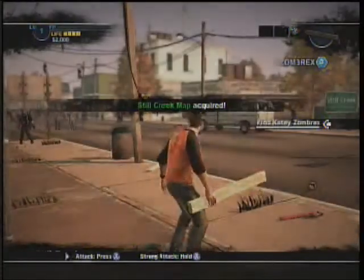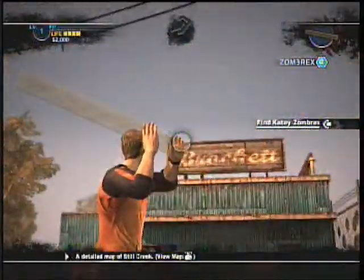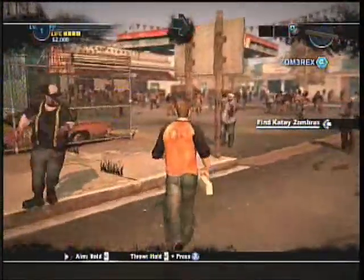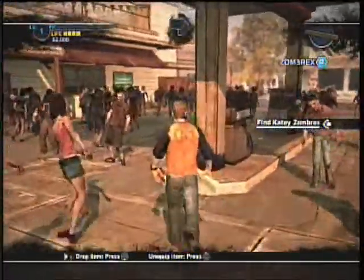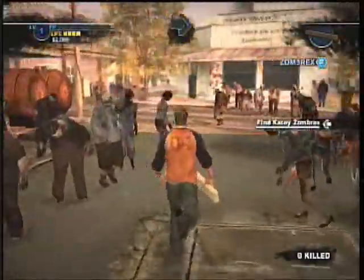Hey guys, this is Matt from Red Tiger Productions, and I'm going to be teaching you how to get inside the fishing and archery store in Dead Rising 2, K-Zero. This is just an arcade game that came out August 31st. Some of you people have been looking through the window and you see all the swords and the bows and arrows and stuff. Well, you go up to the door and the door's locked. Some of you guys have been wondering how to get in, so I'm going to teach you guys.